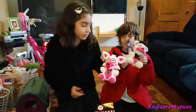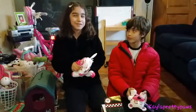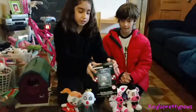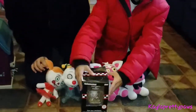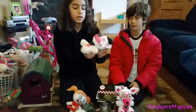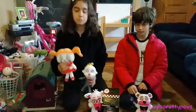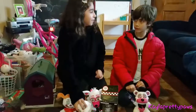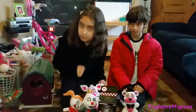Hey everybody, this is Kaylee and Evan. Today he gave me my birthday present — a late birthday present. We have our plushies here — we didn't bring all of them. This is a Mangle, and there's more stuff inside. It says over 30 items. We have Funtime Freddy, Funtime Foxy, Ennard, and Baby. I still need to get Ballora, exotic butters, and Bonnet. Once I get all the Sister Location plushies, I'll make a video.